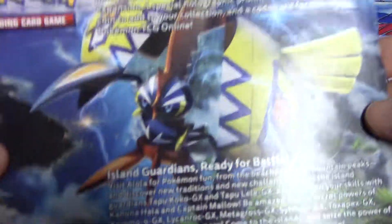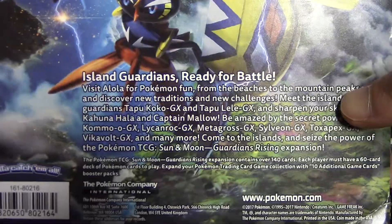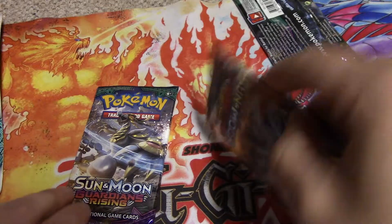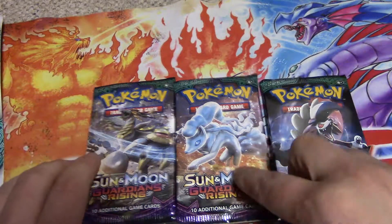Here's the back of the coin. We got a cool Tapu Koko on there — I think one of the coolest new legendaries in Sun and Moon. And we got 1, 2, 3 Guardian Rising packs. So sick.